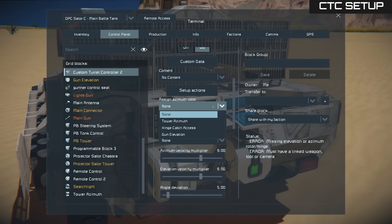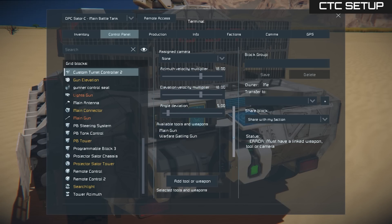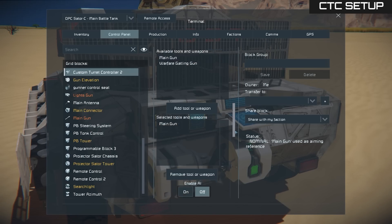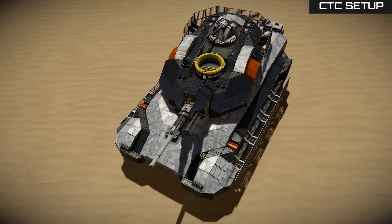Assign azimuth and elevation rotors to the custom turret controller. Enable AI. This block will now take care of the fire unit on our tank.